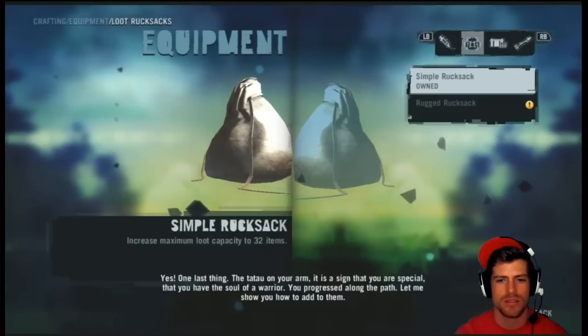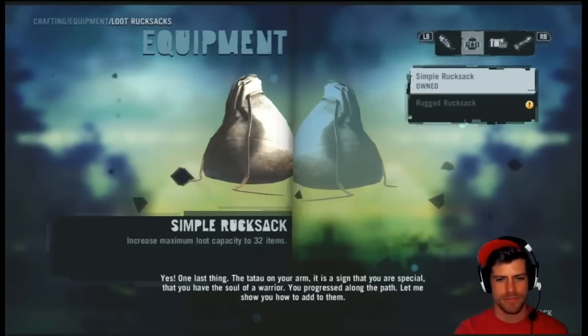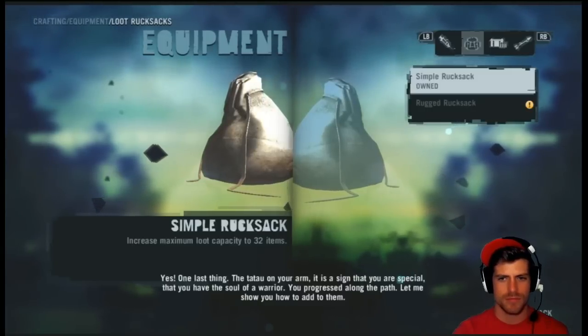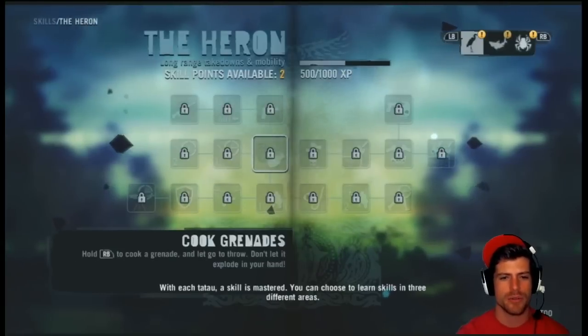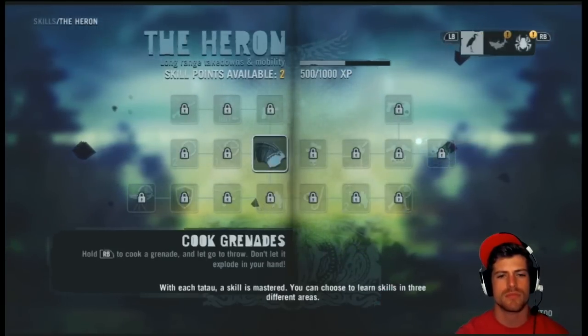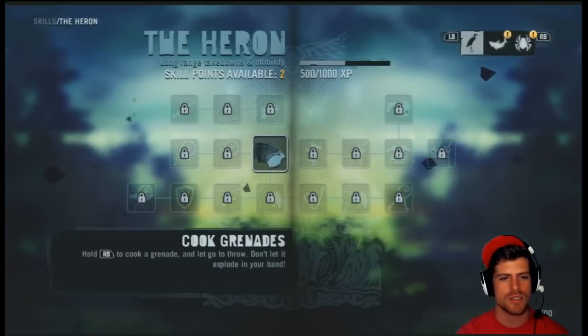One last thing — the ta-tau on your arm. It is a sign that you are special, that you have the soul of a warrior. You progressed along the path. Let me show you how to add to them. He's going to show us how to add a ta-tau. With each ta-tau, a skill is mastered. You can choose to learn skills in three different areas. He's going to teach us the takedown.